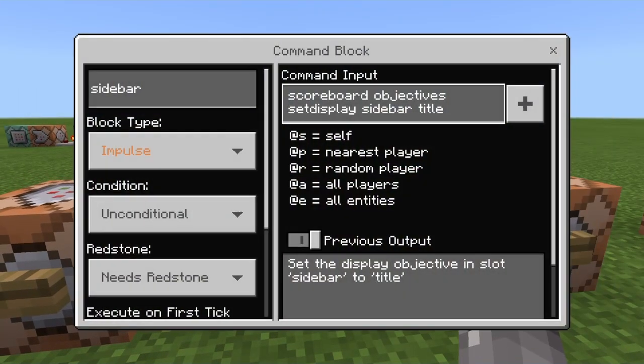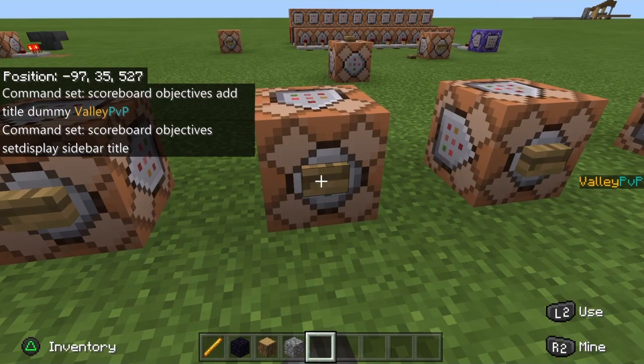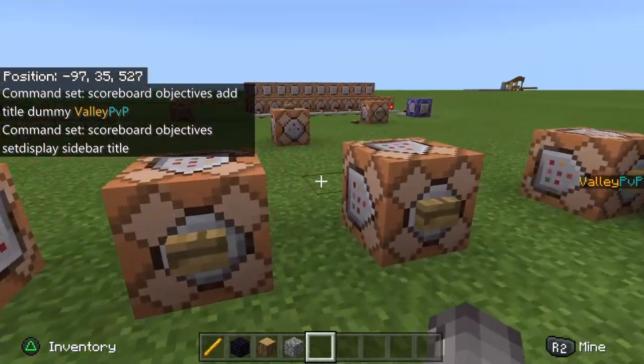The next thing you want to do is set the sidebar. So the command is: scoreboard objectives setdisplay sidebar title. The title is of course your word of choice, and you need that same word in all your command blocks to connect everything. Once I activate this, the ValleyPVP will pop up on the right side.